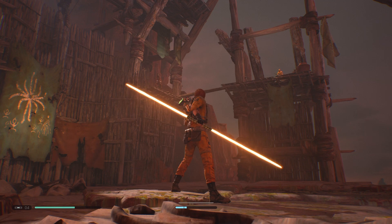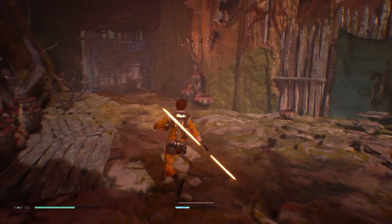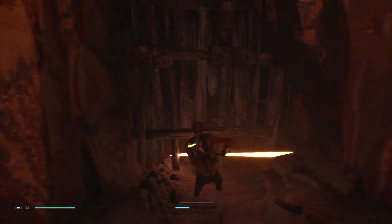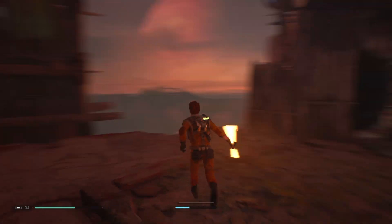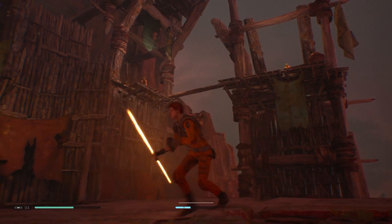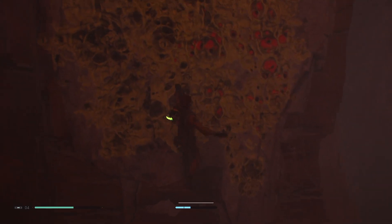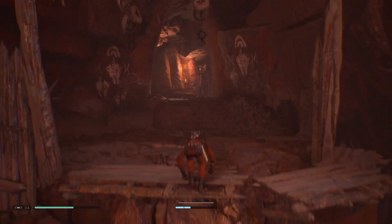I need to find my way up there somehow. Or not — maybe over here? No, that's not a doorway. Where do we go? I'm not even sure. Looks like we go over here — we just wall run across and then climb over here. I didn't kill the Nightbrothers because I'm not even sure how, so I just moved on.